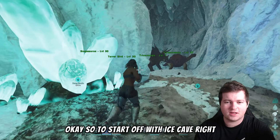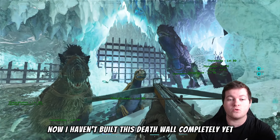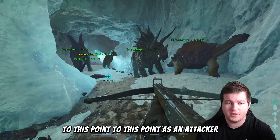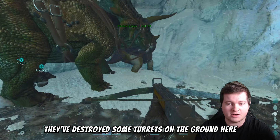Starting off with ice cave, the most defendable point is right in front of me where the cave narrows, and there's going to be about a hundred turrets from all sides. I haven't built this death wall completely yet and there are a couple of changes I need to implement, like making those big pillars into thinner pillars. But anyway, this is about dinos, and this is single player.